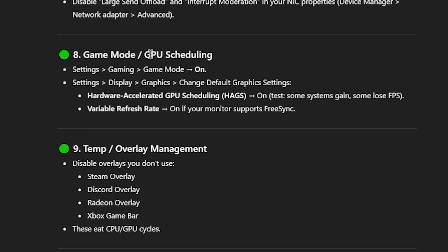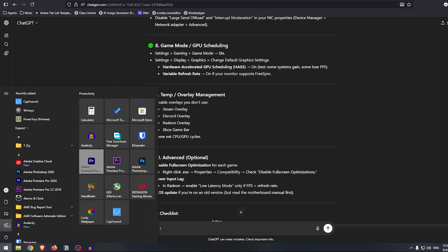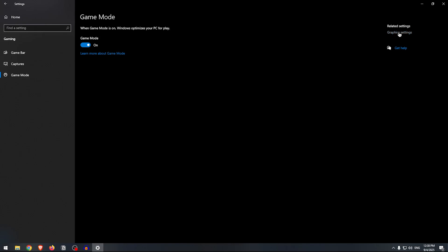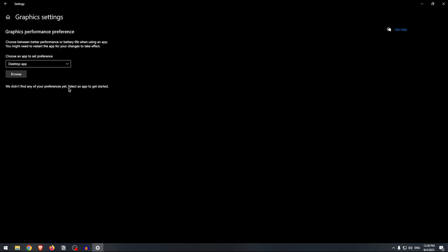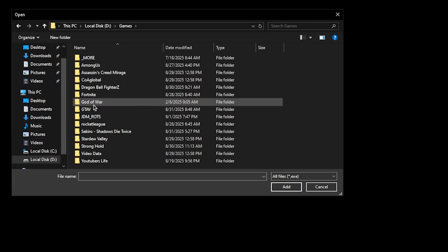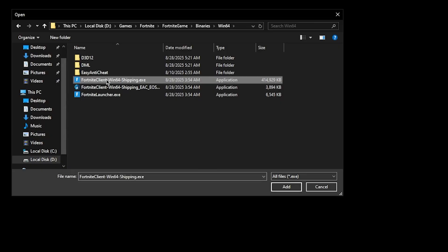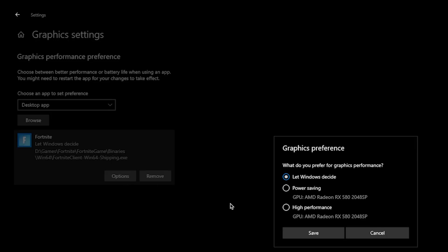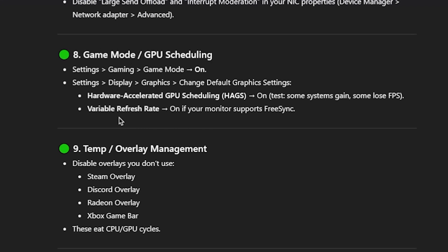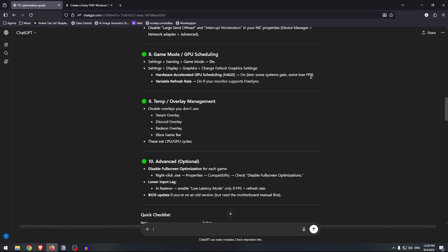Next up is Game Mode and GPU Scheduling. Open Settings, go to Gaming, and turn on Game Mode. Then go to Graphics Settings and turn on Hardware-Accelerated GPU Scheduling — I don't have that option so I'll skip it. But I can add a game: let's add Fortnite's executable from FortniteGame/Binaries/Win64, hit Add, go to Options, set it to High Performance, and save. It also says to turn on Variable Refresh Rate if your monitor supports FreeSync, but mine doesn't so I'll skip that.